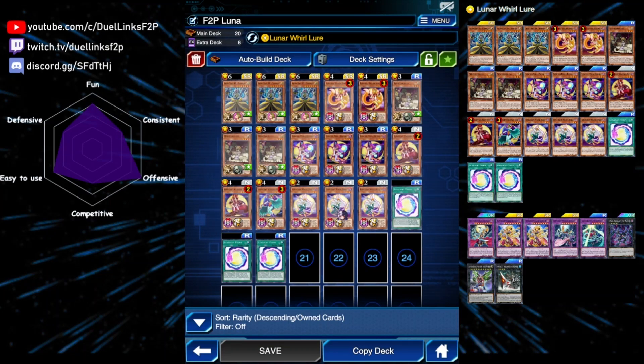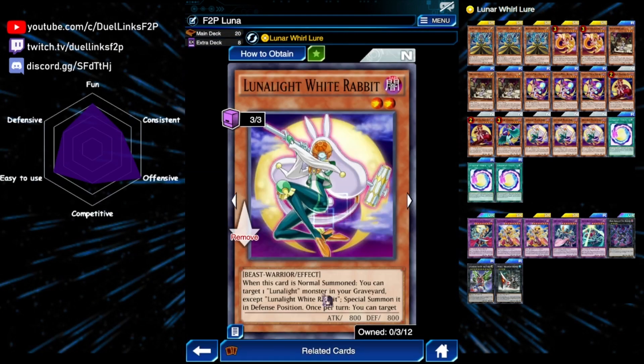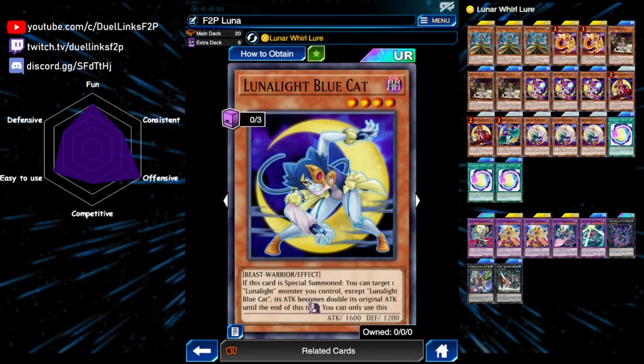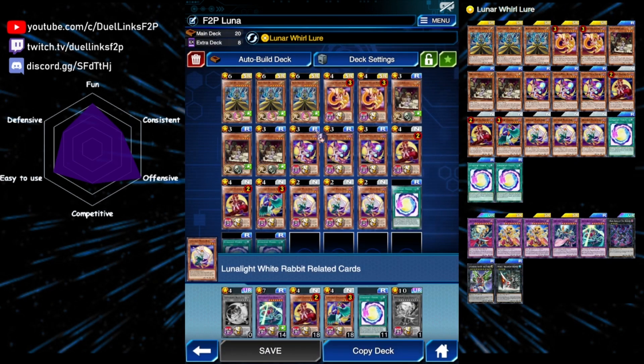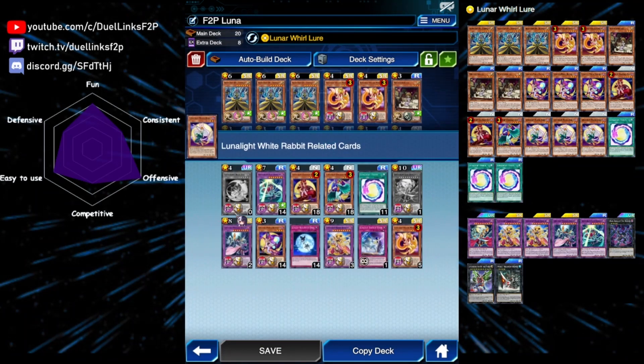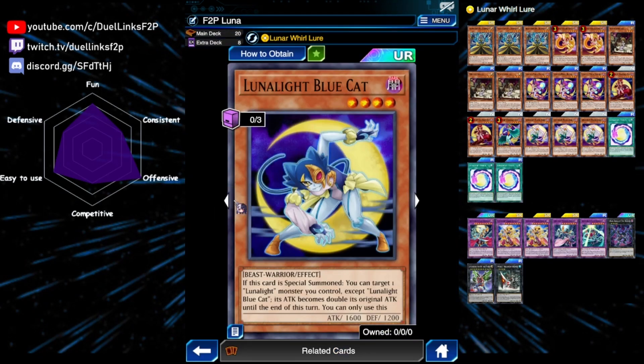One thing to note is that I am not playing Blue Cat because I don't own it. If you have Blue Cat, you should probably play one or two copies — maybe replace some Purple Butterflies or hand traps. Blue Cat's effect: if it's special summoned, you can target a Lunar Light monster you control except Lunar Light Blue Cat and double its original attack until end of turn. This makes OTKing a lot easier.